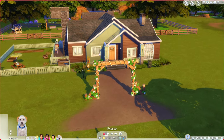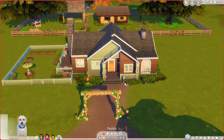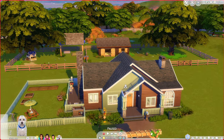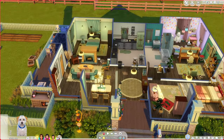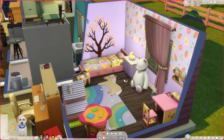Here we are - our house transplanted from San Sequoia into Chestnut Ridge. I changed it slightly, just the wood. Inside is the exact same as we are used to. I did give Elsie's bedroom a little makeover because she's now aged up into a child.